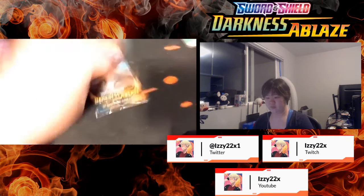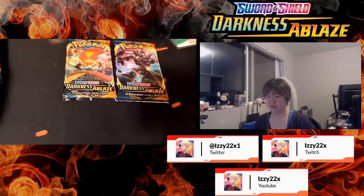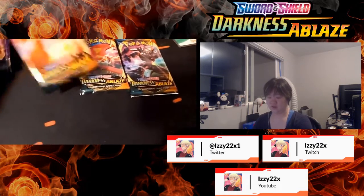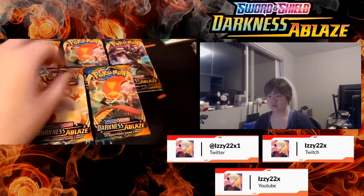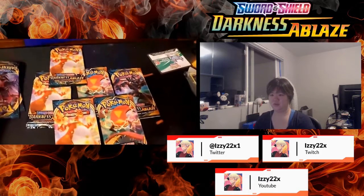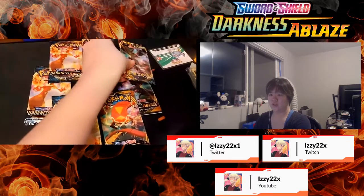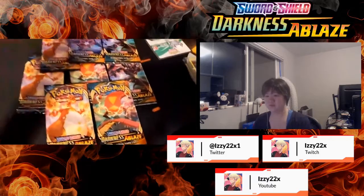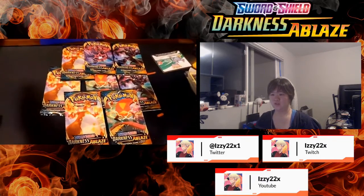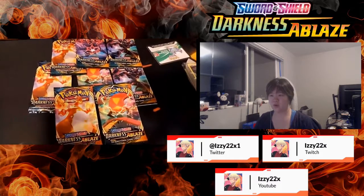Important things, guys: we got Grim Snarl, we got Scenty, we got G-Max Cherry Star, another G-Max Cherry Star, Scenty, G-Max Cherry Star, Etternatus, and another Grim Snarl. Alright, so we got Apex — pretty excited. We're gonna be opening them all.